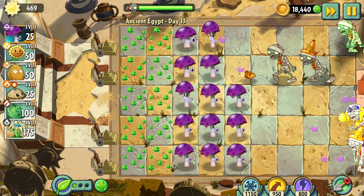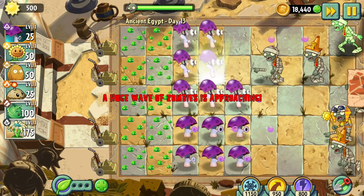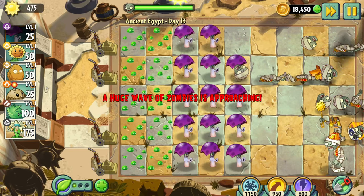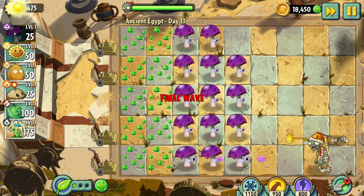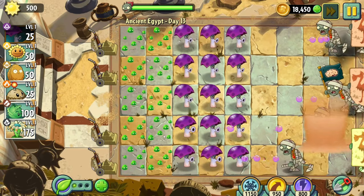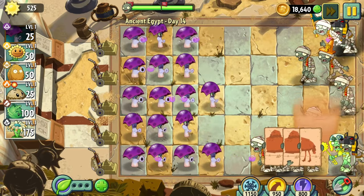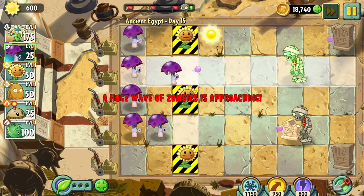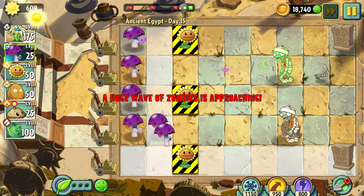Day thirteen is different because it forced me to place the Shy Shrooms up closer to where the zombies come from, which is a problem because they hide anytime a zombie gets within two tiles. But other than that, it was the exact same as a normal level. Day fourteen was the exact same as past levels, so it was pretty easy.